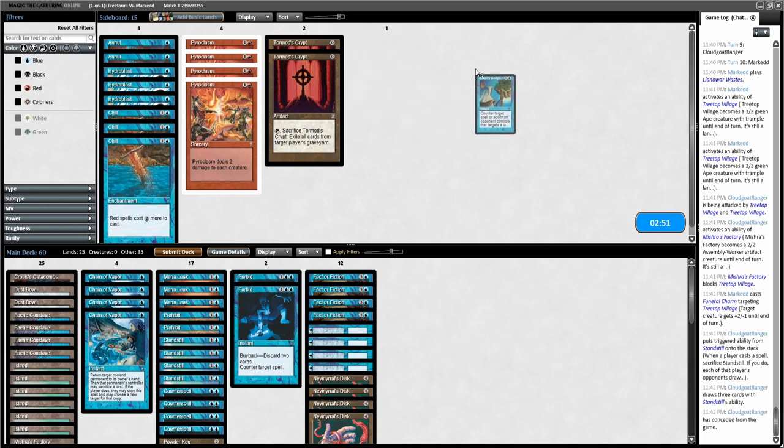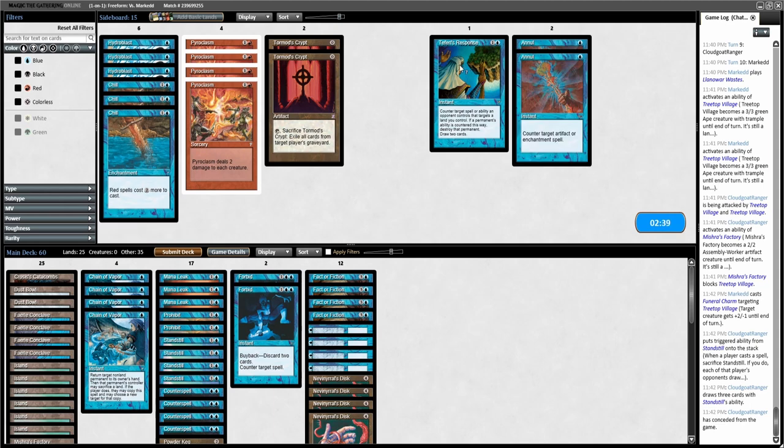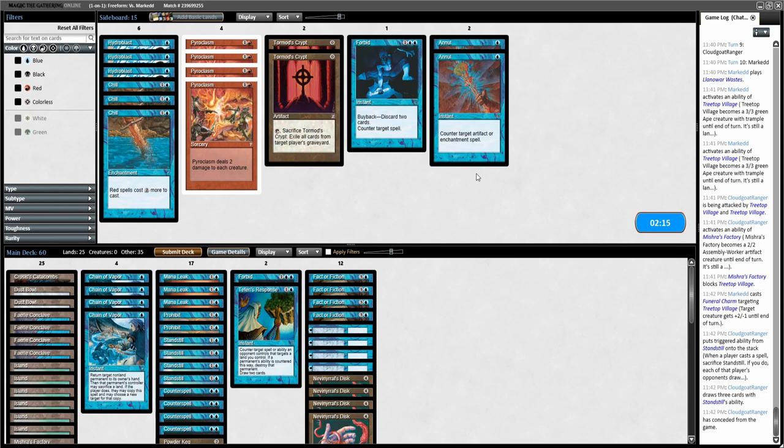We'll go to the sideboard. Teferi's Response is for sure coming in. We've seen Mox Diamond and Curse Scroll — are any of my cards bad against him? Not really. I'll get rid of a Forbid for Teferi's Response. Pyroclasm doesn't kill his creatures if he has green mana up for River Boa. Otherwise I think we can definitely take this down — let's move on to game three.